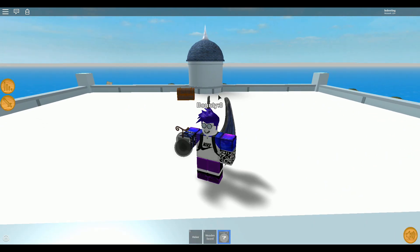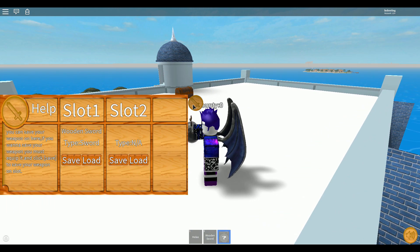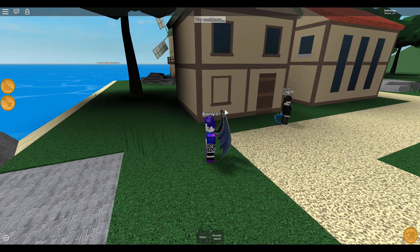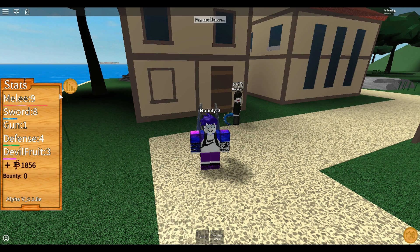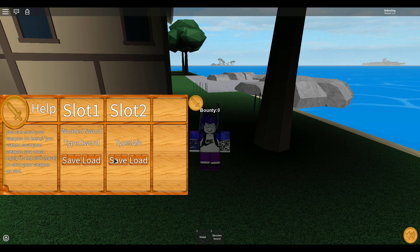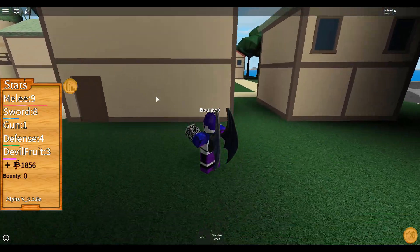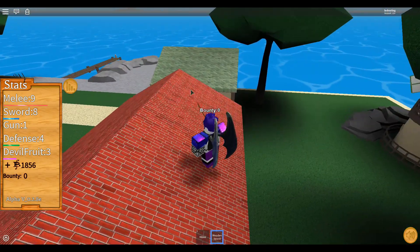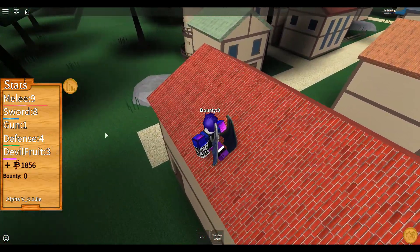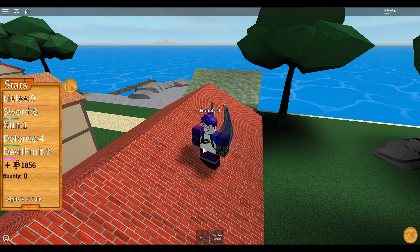For some reason, last time I ate it, it disappeared. I'm not quite sure what I'm meant to do with this. I'm just going to decline and eat it again. I think it works this time. I got absolutely nothing — what was that? What even is the devil fruit? Did I just get scammed again? I'm still a novice of this game, but I managed to find a way to get the goods. I now have three devil fruit power, it says, which I'm assuming is to do with the power of my devil fruit — but does that not mean I get something extra? I mean, I didn't really get anything from that.